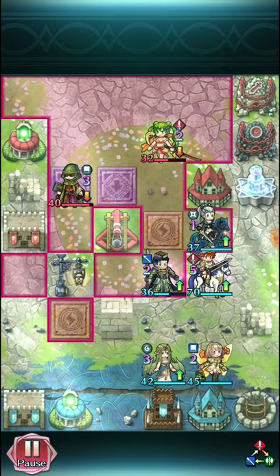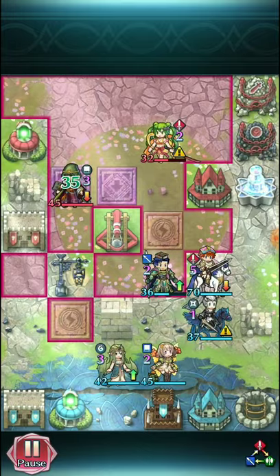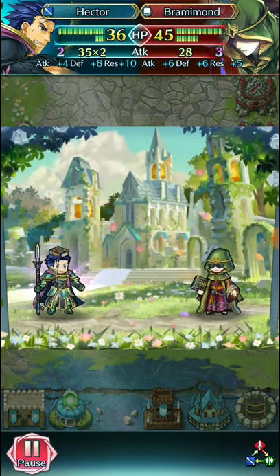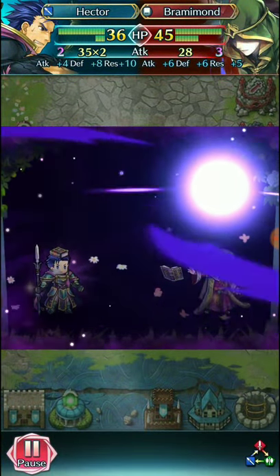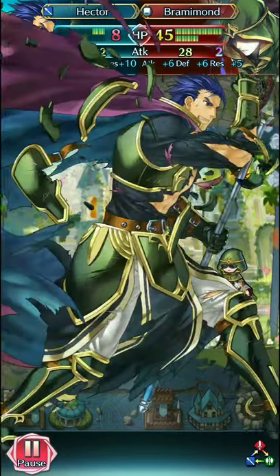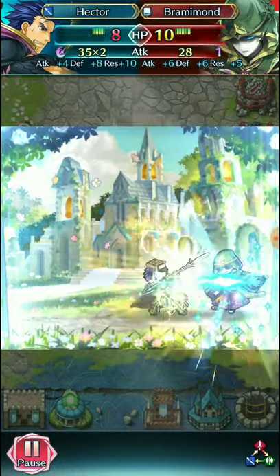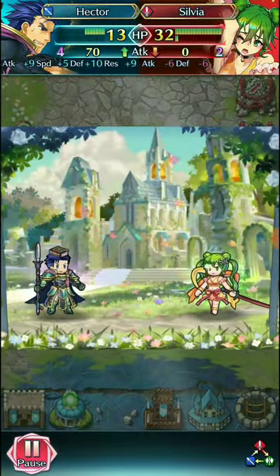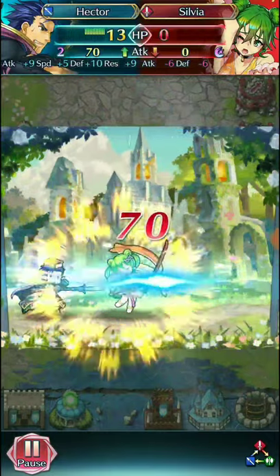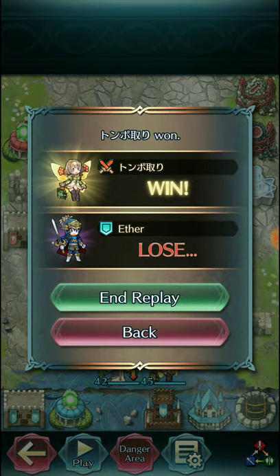Sylvia is isolated and out of range of the healing tower, so Wings of Mercy was technically a thing — but not really, because Bramlon moves first. Unfortunately for my second Bramlon, he's unable to pick up the kill because you can never have too much attack. And Sylvia obviously just ting into Hector — rip-a-ronies for us.